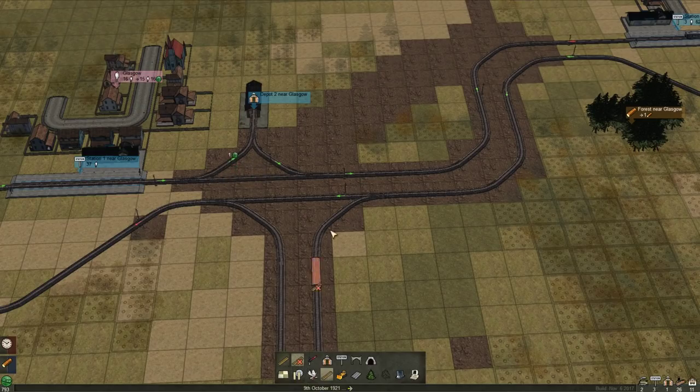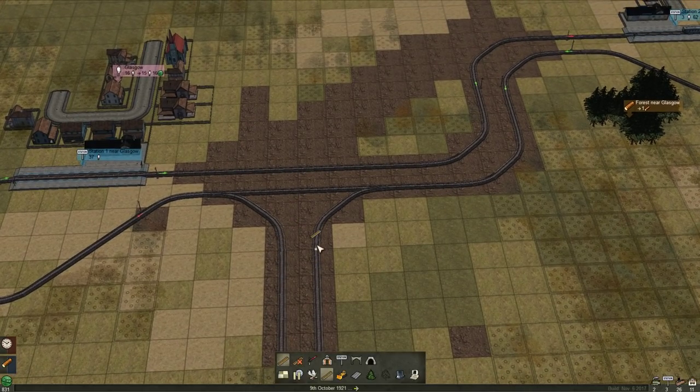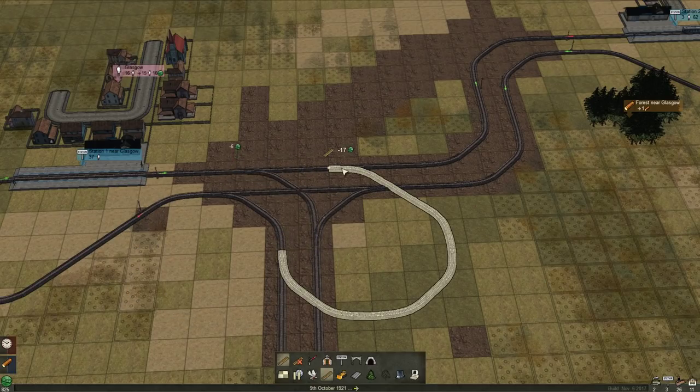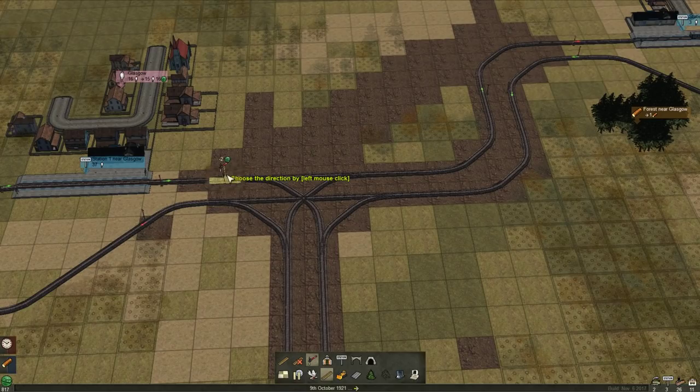Remove that. I'll just remove all of these train lines and I need to remove that as well because I think that's going to cause us issues. Just get rid of it, we can place that in a second. Also need to be able to come from here to here and from here up to here - there we go. Basic crossing. You're in the centre, you're in the centre.